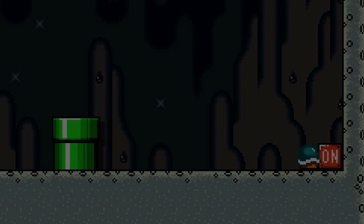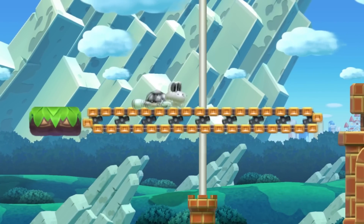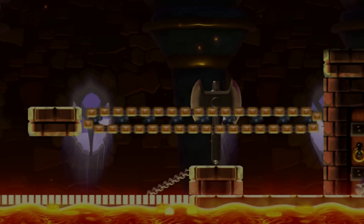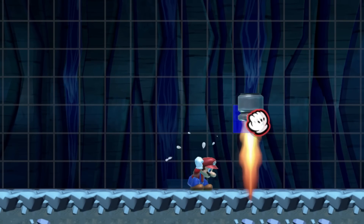With good timing, you can trigger an on-off switch from another area. By playing dead in the dry bone shell, Mario can pass through flagpoles and axes. Apart from the eraser, Mario is also afraid of a fire burner in the editor.